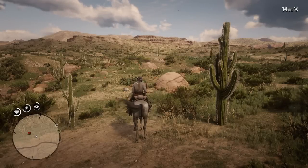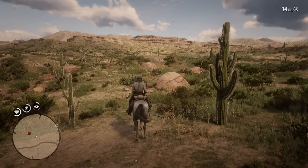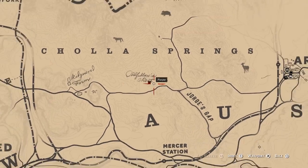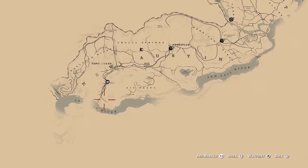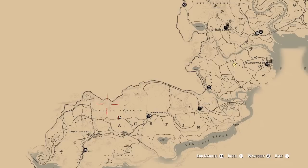Hey guys, Lethal Leslie here and today I'm going to be showing you how to get your hands on a Gila Monster skin in perfect condition. Now these can only be found in New Austin, so I'm going to go ahead and show you the map location. If you're not in Chapter 6, unfortunately you cannot get your hands on this yet.